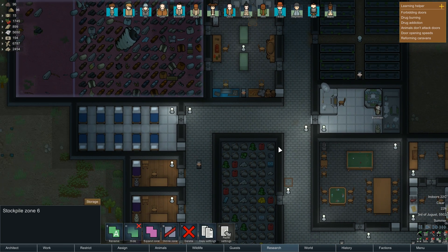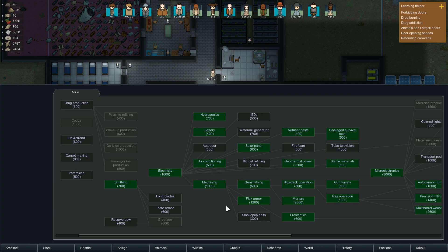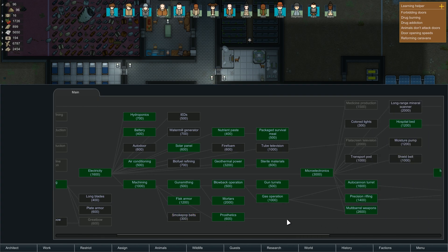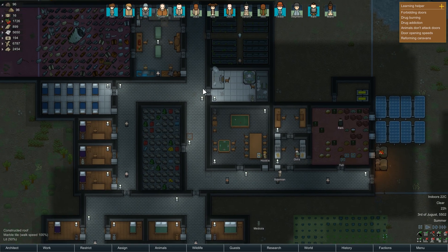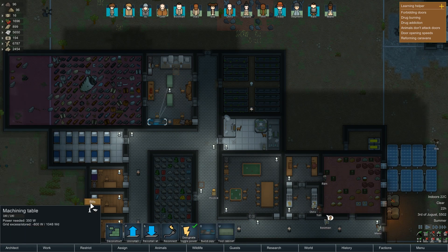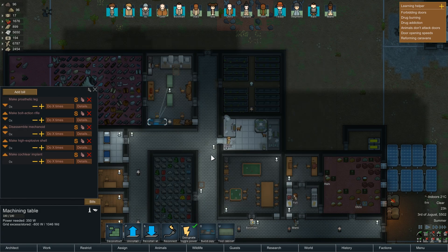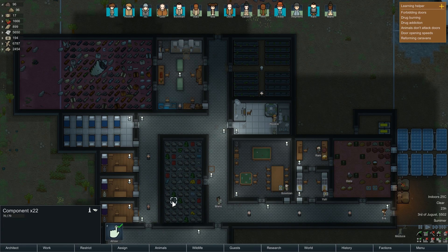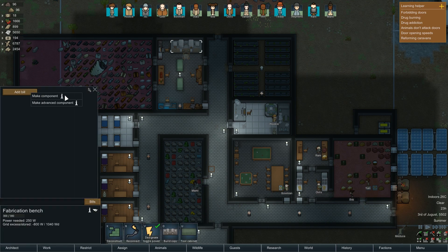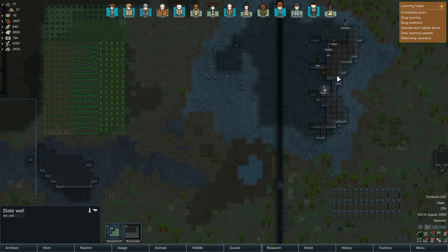We've got advanced fabrication. We could research long blades actually because we could do with some more blades for our people. We can now make advanced components out of little components. What does a flak vest need? 60 steel, one component. How are we on components? Could be better. Let's make some components — about 10 of them. We have plenty of steel. They're still digging up steel as I speak right now.